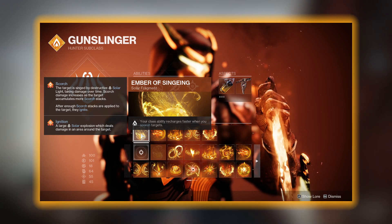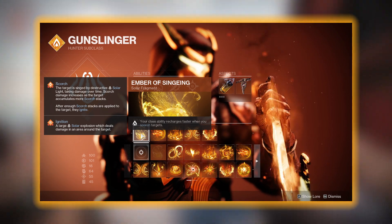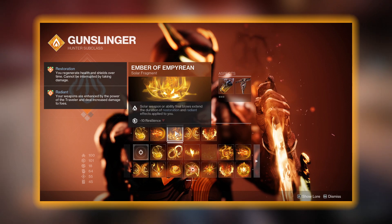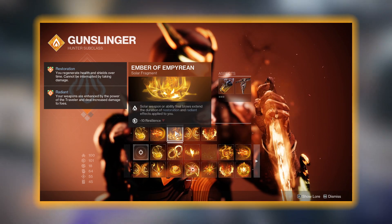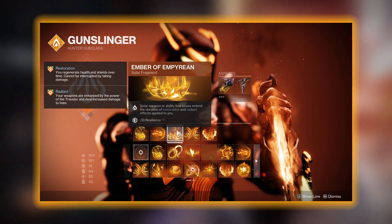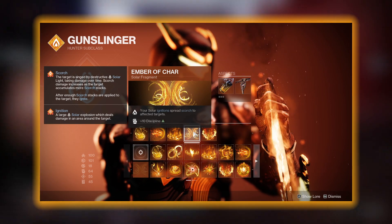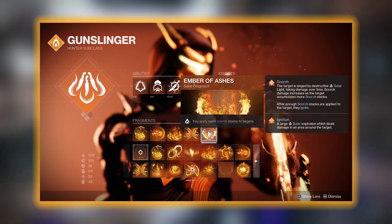Fragment wise, we are going to be using Ember of Singeing, which allows our dodge to recharge much faster when we are scorching targets. Then we have Ember of Torches, which makes us Radiant whenever we hit an enemy with our melee. Next up we have Ember of Empyrean, which extends the duration of Restoration and Radiant buffs as long as you get solar weapon or ability final blows — this is how we extend Restoration after throwing our healing grenade. Then we have Ember of Char, which allows our ignitions to spread Scorch to targets, causing all those chain ignitions. Finally, Ember of Ashes simply allows us to apply more Scorch stacks to our targets.